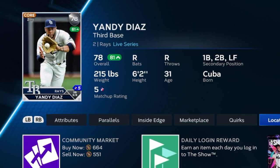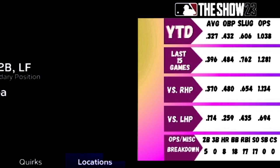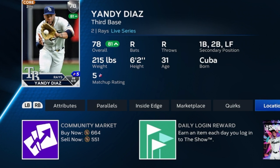Our first upgrade of the week is Yandy Diaz. He's been doing absolutely amazing over the past few weeks and just the season as a whole. Year to date, look at these stats: .327/.432/.606, 1.038 OPS. He's currently a 78 overall and is most certainly going to get upgraded. Right now you can buy him for 552 or sell for 663. I think it's a good idea to get in now because he's going to get upgraded above an 80 — at least to an 81 — to get that 600 quick-sell value. It's pretty much a no-risk at this point.